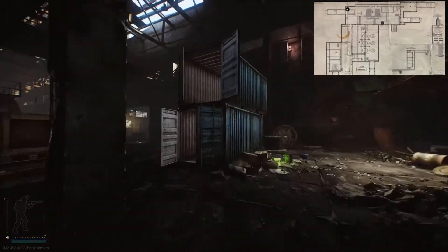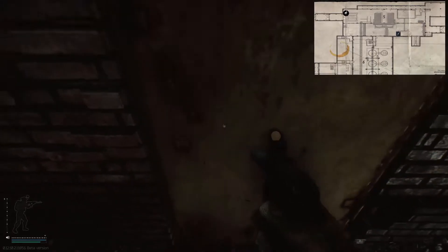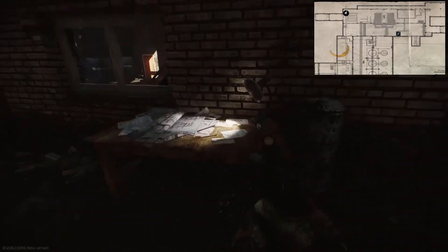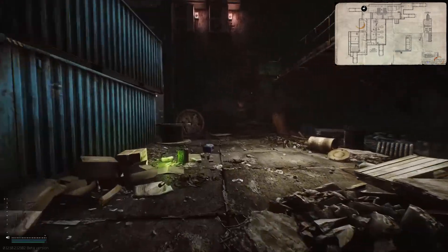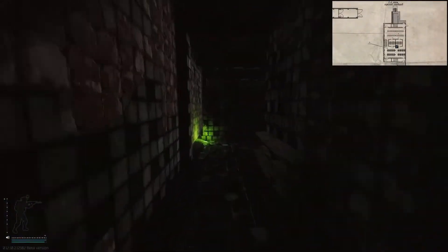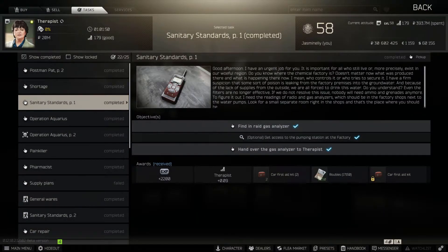If we start outside of the gate 3 extract, all we have to do is head towards the center past the hole in the wall and open this first door. Once inside, it's a relatively empty room with some miscellaneous spawns including the possibility of gas analyzers. This key can spawn in jackets as well as the pockets and bags of scavs. Additionally, the door key can spawn inside of the bathrooms of factory on a bench next to a helmet. This key, as well as the other door key, can be used to fulfill the optional quest objective: get access to the pumping station at the factory for the therapist quest Sanitary Standards Part 1, although this objective does not need to be met to complete this quest.